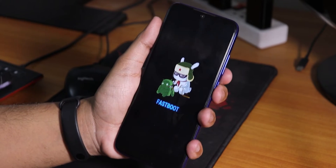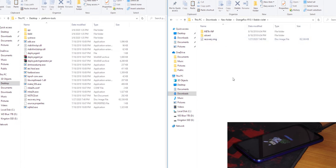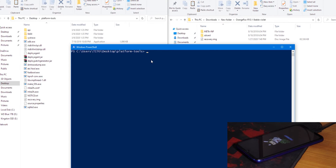On the PC, I have downloaded Orange Fox recovery r10.1 stable build for the Redmi Note 7 Pro (violet) — the recovery image file — and also the latest Magisk beta 20.3. Extract the Orange Fox zip to get the recovery.img, then copy and paste that recovery.img into your platform-tools folder. Hold Shift, right-click, and open a PowerShell window there. Now type: fastboot flash recovery recovery.img and hit Enter.